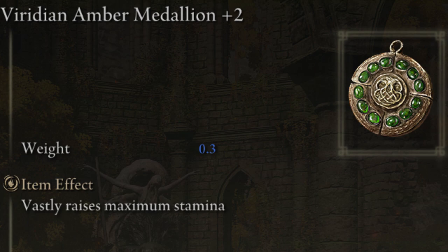I have the Viridian Amber Medallion plus 2, which boosts your Stamina even further, and this can be found in the Haligtree near the Town Plaza Site of Grace. With these 3 talismans, you have a ton of extra Equip Load for the heavy Zweihander and some good armor, and lots of extra Stamina so you can keep up the fight, since this build eats up a lot of Stamina with every action.